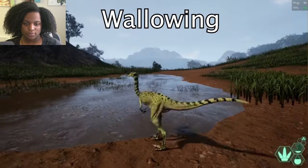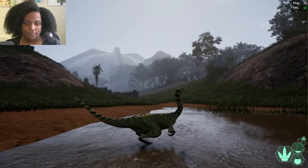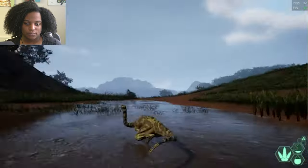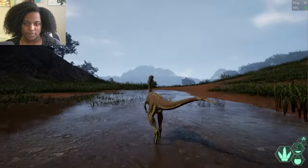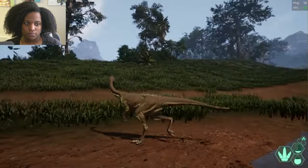Wallowing is my favorite mechanic that they introduced in Evrima, and it's making a big comeback in Gateway. While you still can't wallow on the banks of rivers, there are way more mud pits in Gateway than there ever was on Spiro, and this means that you should be making use of the clotting abilities so you can stop bleeding when you're in a fight.